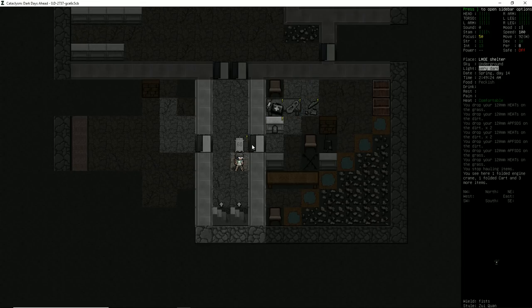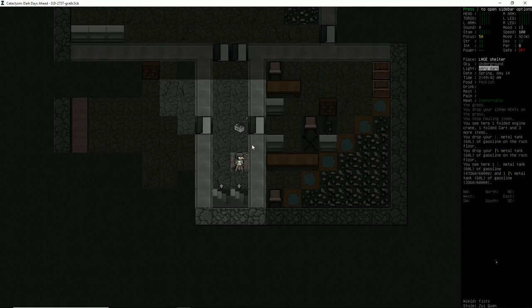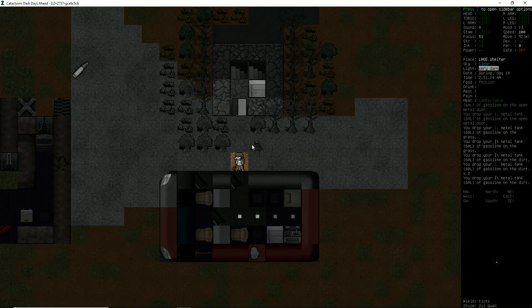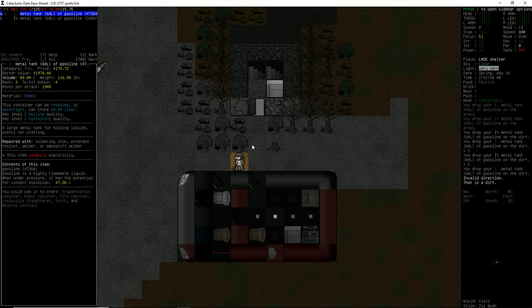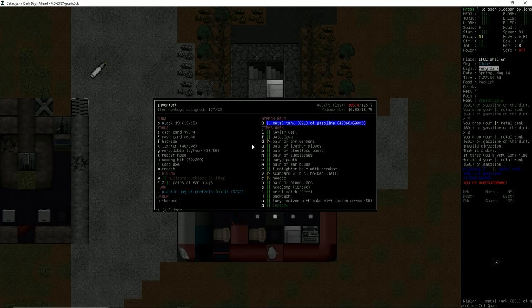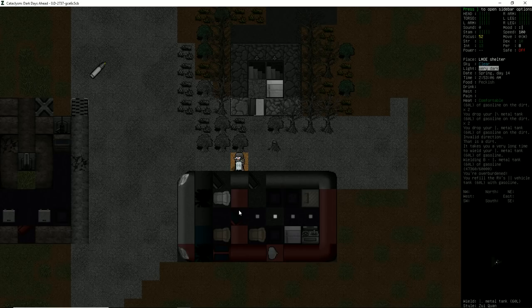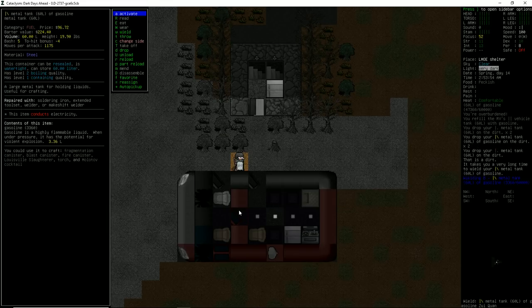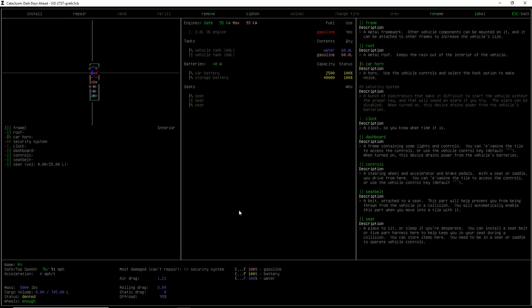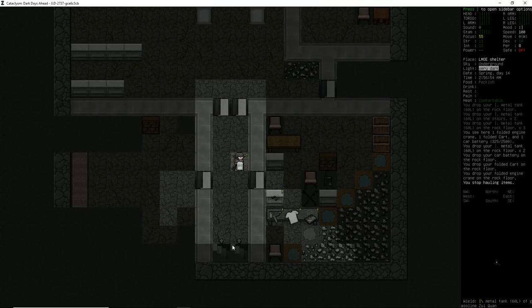So now we have a tank that we can pillage. I didn't mean to move the gas tanks too — let's separate the metal tanks from the rest of the stack and bring these back upstairs. I'm going to go over to our RV, wield the gas can, and unload into RV. We were at 20% — we're now at 99%! That is so freaking cool. That was a huge find! Then we'll unload the other one too — we're now at 100% gasoline. Our RV is now completely filled up to the brim — we are ready to rock and roll!